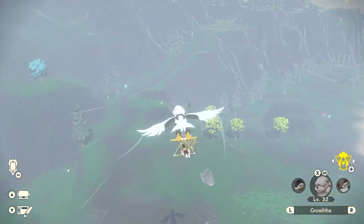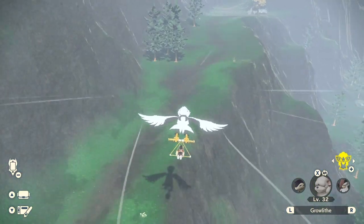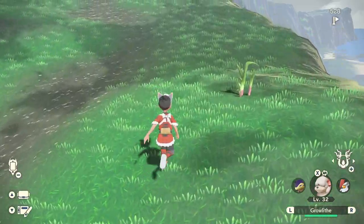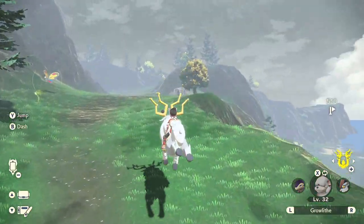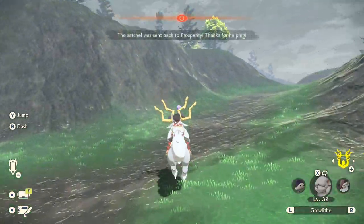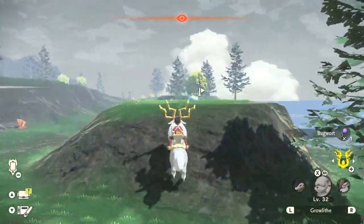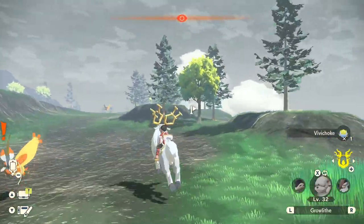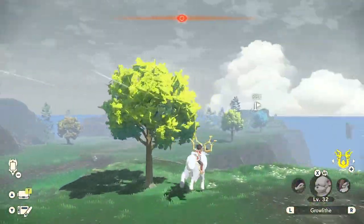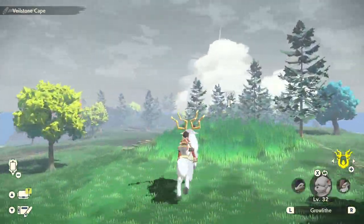As you can see it's like a little hill we can go up. Let me go down and then move my way back up. If you have a Wyrdeer you'll be able to just run up this no problem. You can make your way past all these Pokemon — I did pick up a statue, which is cool. There are some items on the way, why not.